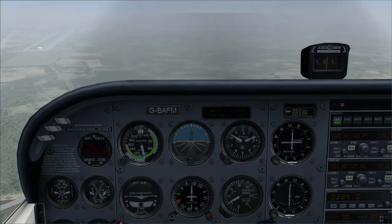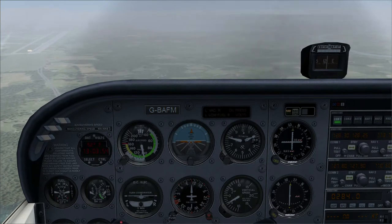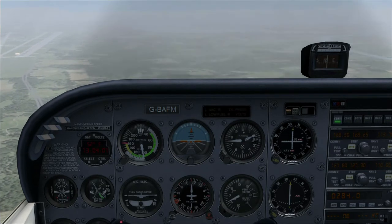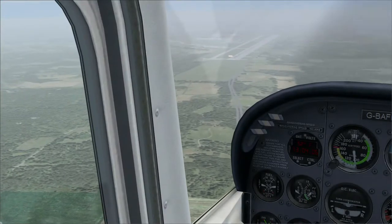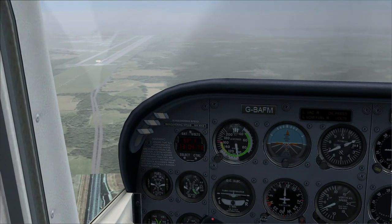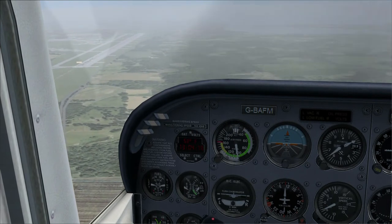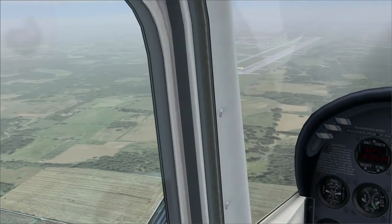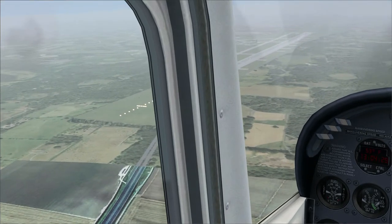If you remember from the first flight — which was a circuit — the first leg where you take off and turn left is called the crosswind leg. We're not going to need to do the crosswind leg; we're actually going to join at the junction of the crosswind and the downwind leg. It's called the crosswind leg because, assuming the wind's blowing down the runway, on the crosswind leg you're going to have the wind on one side of you. In a left-hand circuit, the wind's going to be on the right-hand, or starboard, side.